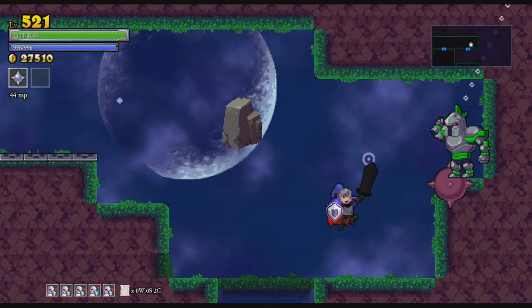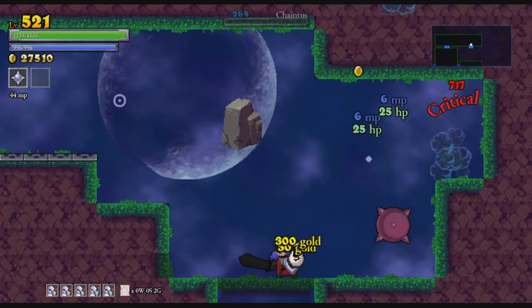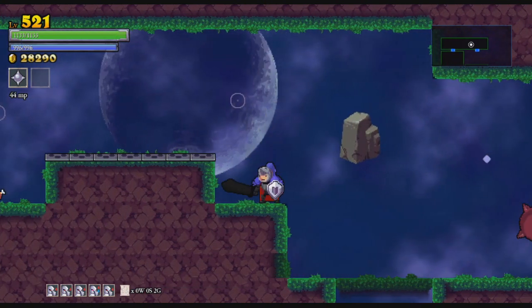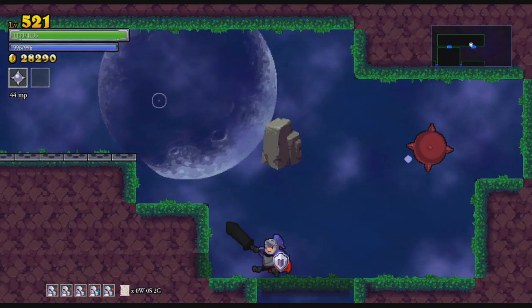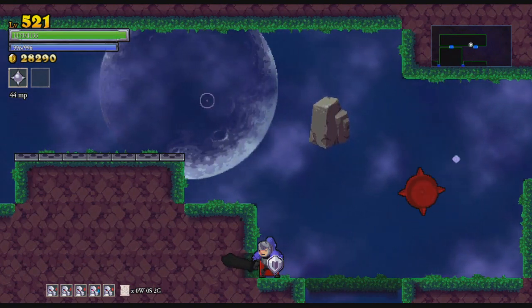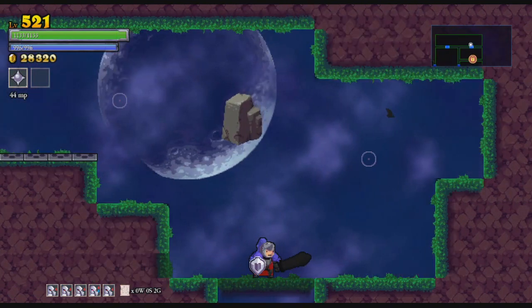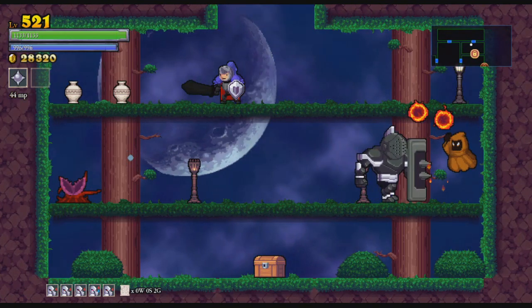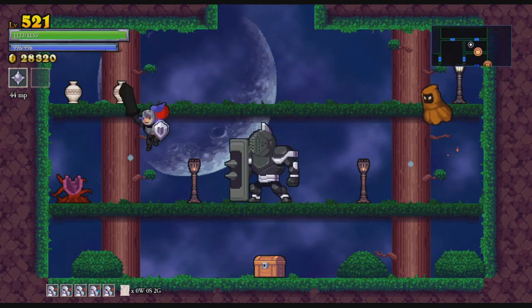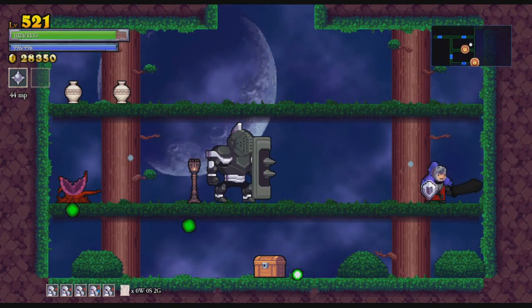Alright, these guys are pretty beefy. I don't need the chicken leg that I left behind. This one is about to die, so I'll go ahead and wait to get whatever money it drops. There we go. And that's just a dead end. This room, I think, is easy enough that I can just do it. Now you turn away, silly knight thingy. What was your name? Power Guard.